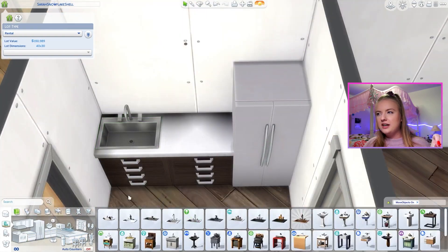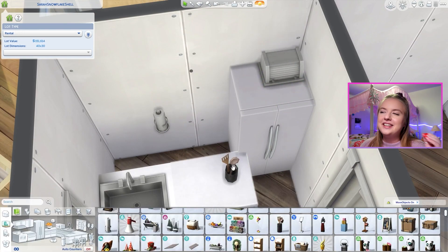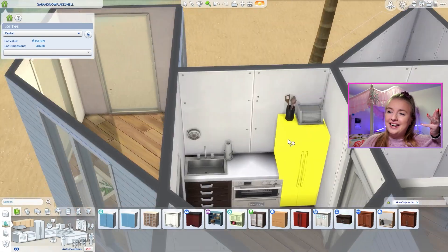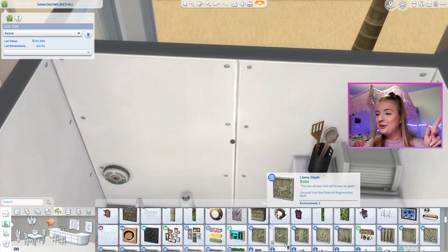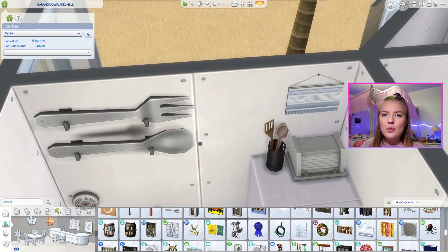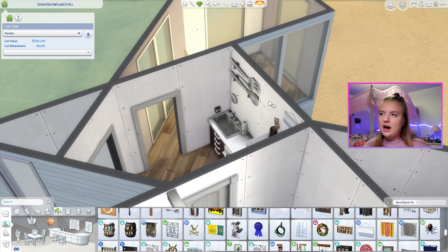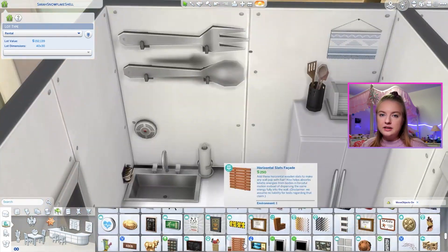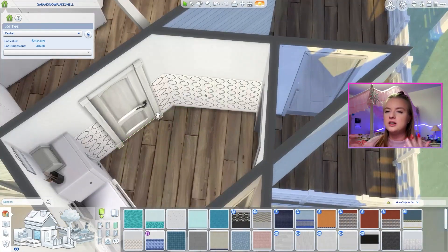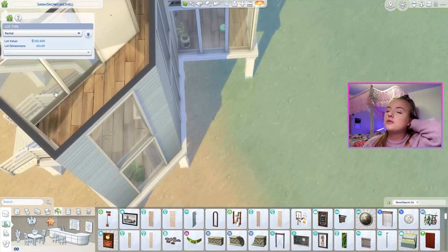I'm also wrapping my brain around the idea that I could stay living with my parents and save so much money — but is that more enticing than living in the big city with my besties? Anyway, here we are in the build. I think we've started working on the butler's quarters area. It doesn't have to be a butler's quarters — if you have family friends going on vacation in your Sims story, this could be a good spot for them too, because there's a separate kitchen, bedroom, and bathroom.